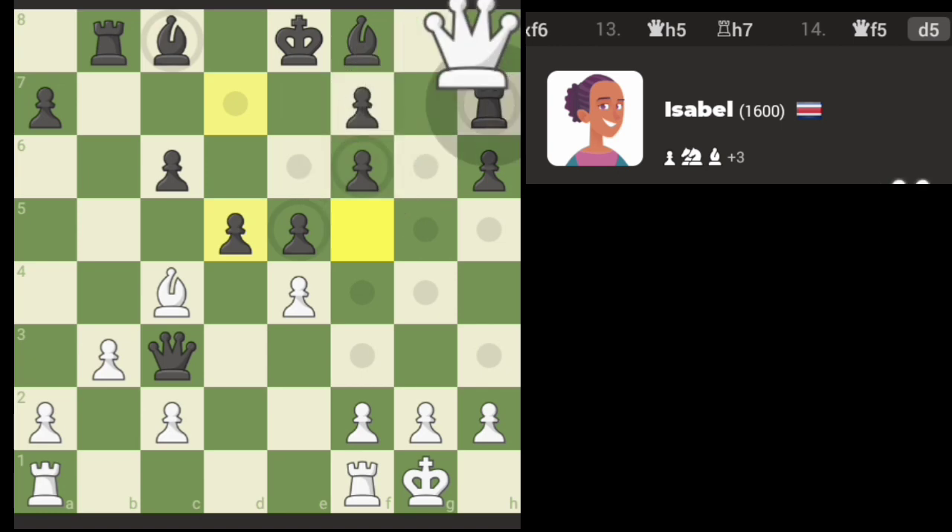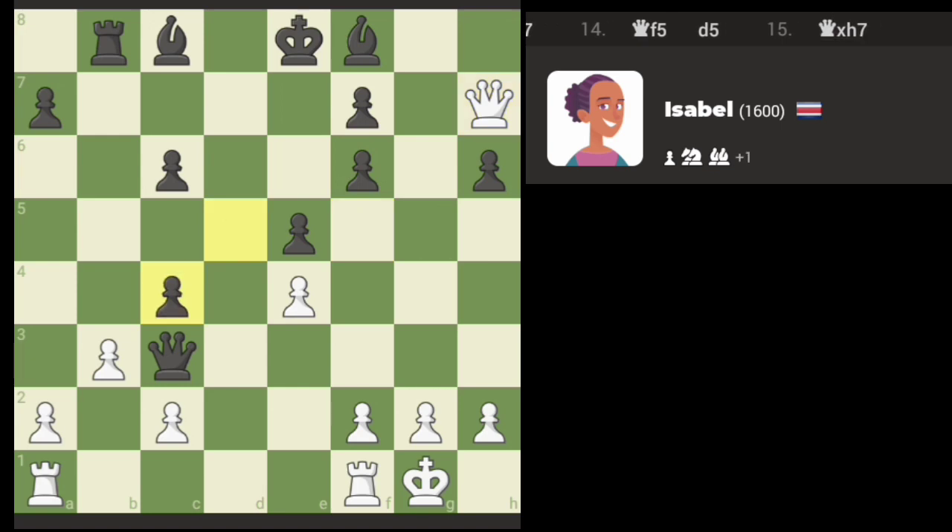The bishop is hurting us, so we can either take here or take the rook. I think the rook is a better take there, but we're going to lose our bishop though.